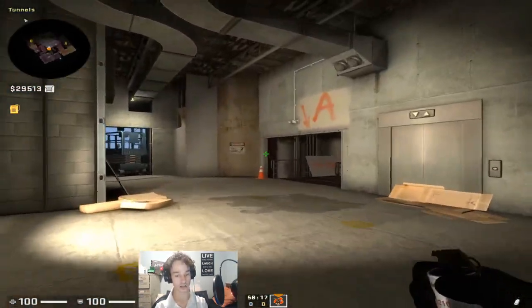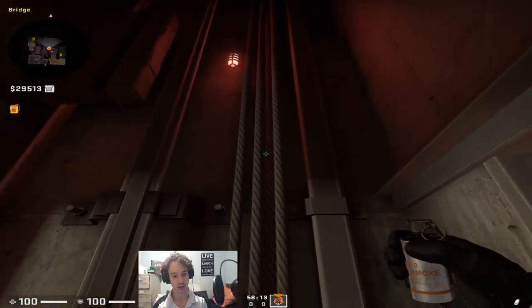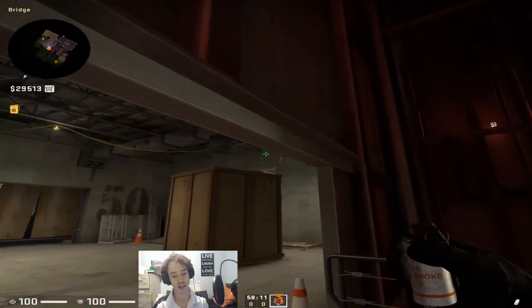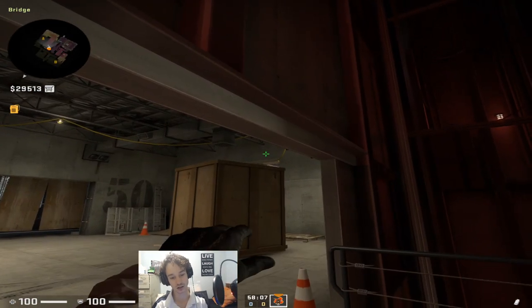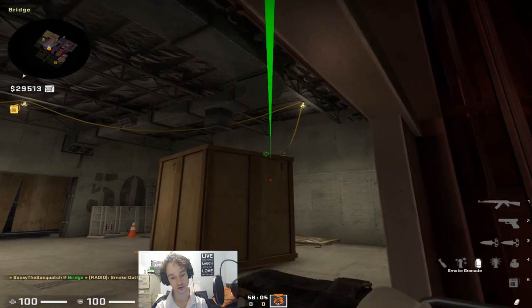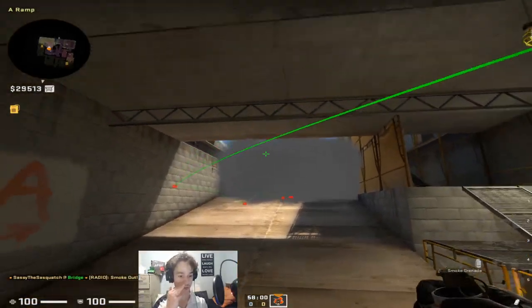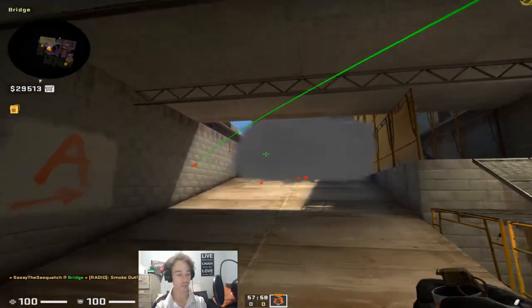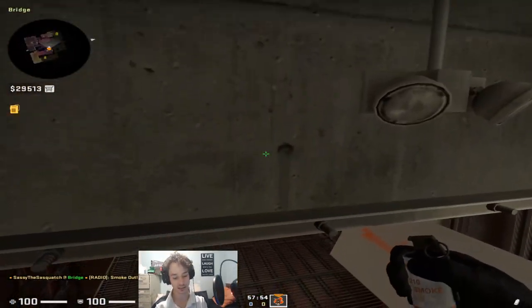Coming back here to the ramp, the first smoke you can do — you come in here, aim at the third pulley, and you want to aim in this gap sort of thing here, and you just want to run and throw. That will smoke off the top of ramp. If you're struggling with an AWPer peeking you every time, obviously they can peek over that smoke, so you've got to take them into consideration.